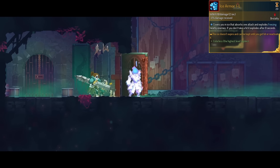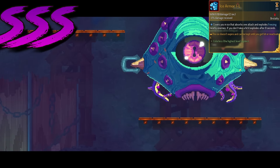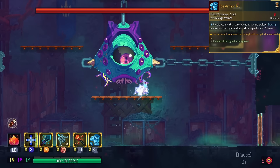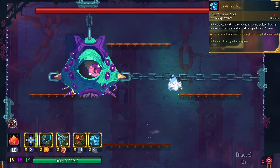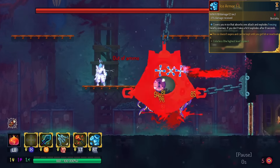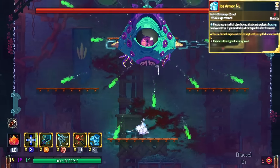Speaking of which, a triple S rank Ice Armor is extremely good to use. This thing never loses the Ice Armor unless you get hit. This is one of the ultimate weapons in terms of safety, so I would recommend using this almost every single time you see it.